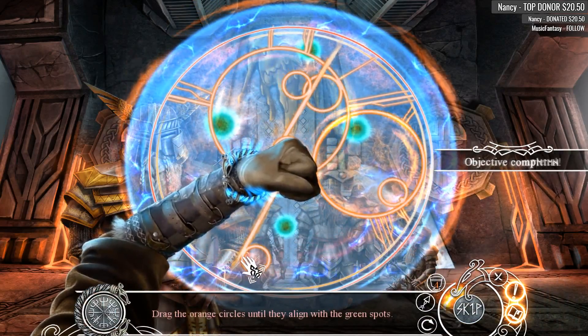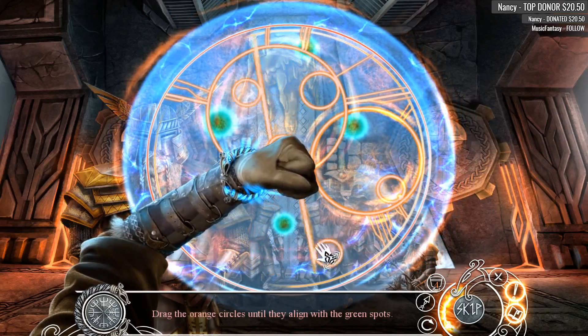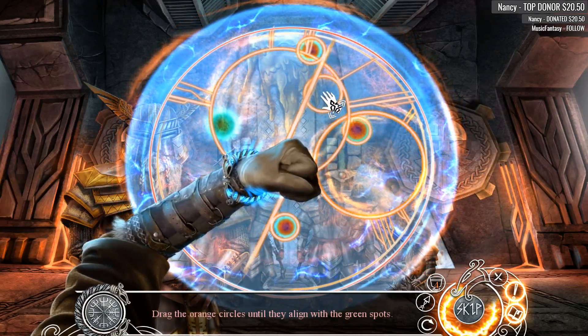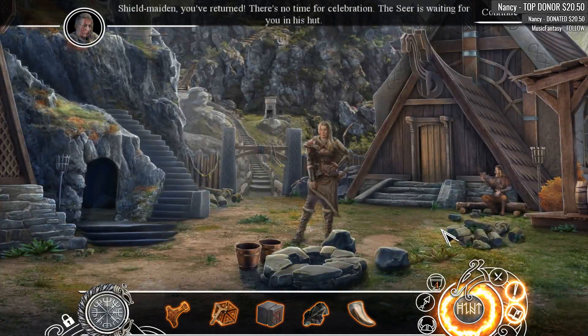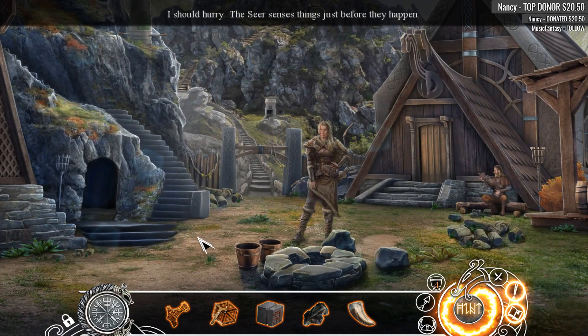Shield fun! Drag the orange circles till they align with the green spots. Okay — dragging. Shield maiden, you've returned! There's no time for celebration — the Seer is waiting for you in his hut. Can we not have a little celebration? I should hurry — the Seer senses things just before they happen.